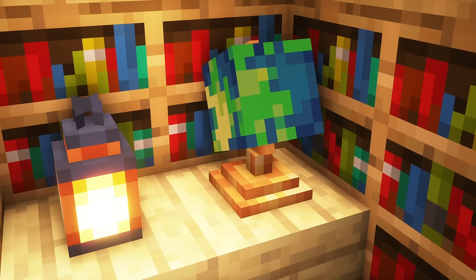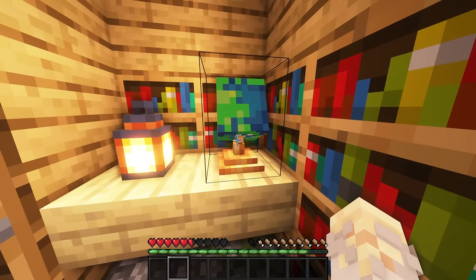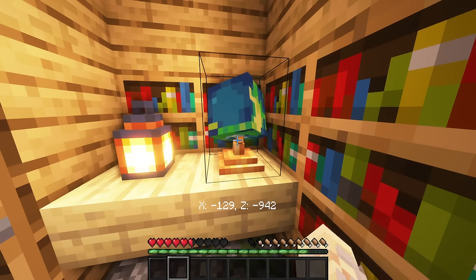Rarely found within shipwrecks or when trading with wandering traders, the globe will display a randomly generated blocky world unique to your seed. It can be spun manually or with redstone, whereas if a player interacts with it, it will show the current coordinates.